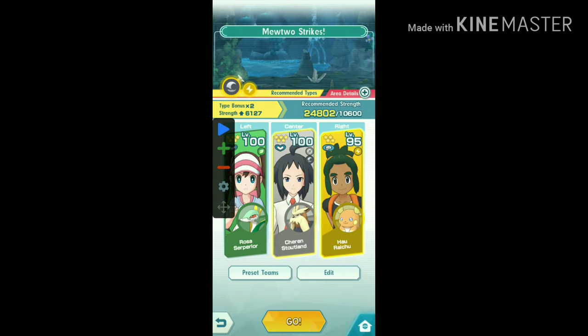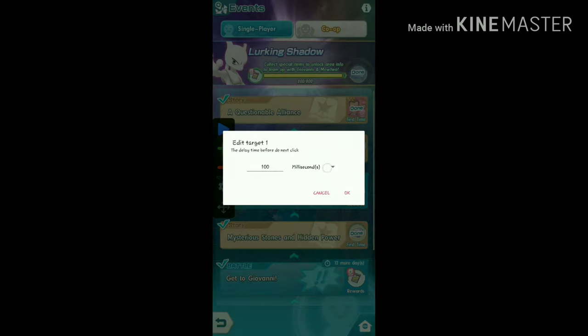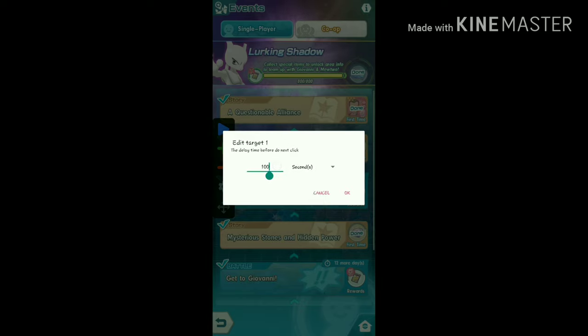Let's learn how to use the auto-clicker. If you want to add buttons, click on the plus sign, and if you want to remove the last button, click on the minus sign. We're going to use 4 buttons to collect those vouchers. First, come to this screen and add your first button here and drag it to the Mewtwo Strikes. Then click on the button and set the time to 4 seconds. Now your first button is set.